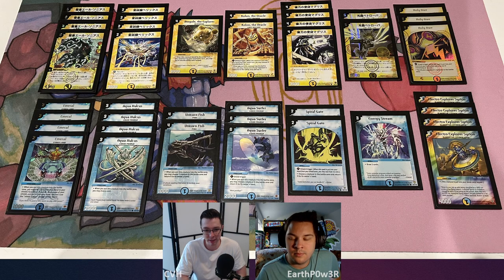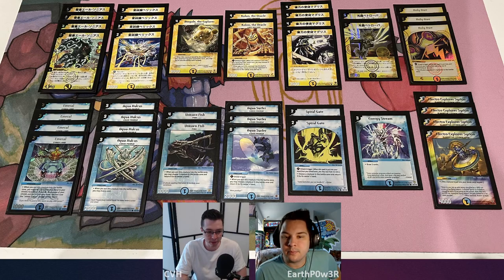A pretty healthy amount of shield triggers and disruption like Unicorn Fish can keep you in the game. So it really doesn't have any overtly bad matchups, and it does have a couple matchups like Fowler, Forbos, and Mana Burn where Alzonius is just absolutely back-breaking. Really high ceiling power on this deck.